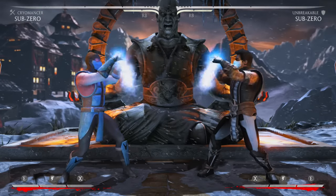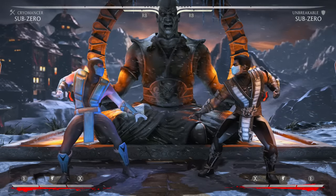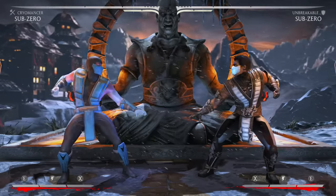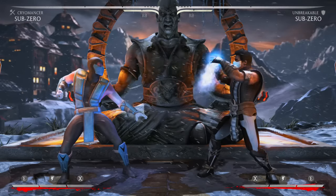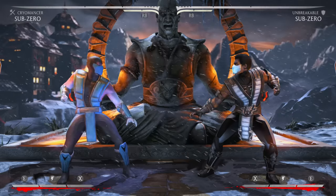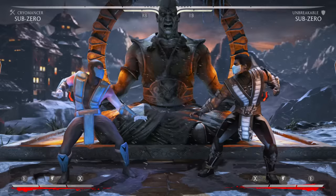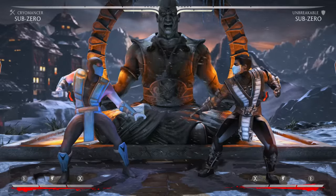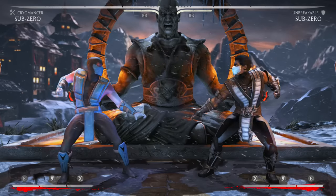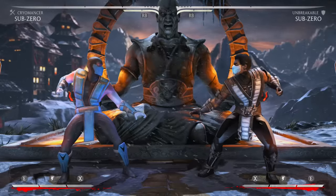Whenever new subscribers or new players ask me what character to pick up when they first get the game, I always tell them to learn Sub-Zero — mostly Cryomancer Sub-Zero — because it's pretty much the most basic variation in the game. Sub-Zero in general is really safe, has a lot of safe stuff, and is easy to use.